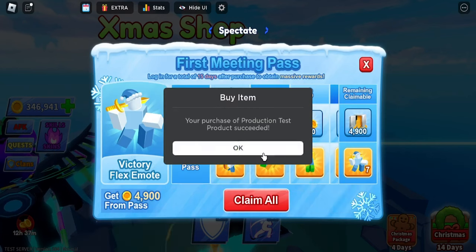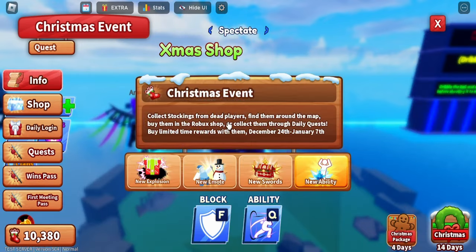Next is the First Meeting Pass, which you can buy for 799 Robux. It works similarly to the battle pass — you can claim all rewards at once. That covers all the information you need to know about this pass.